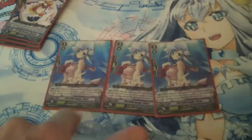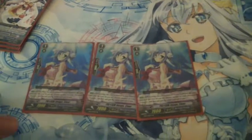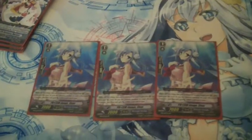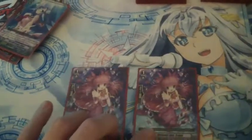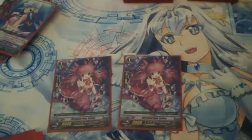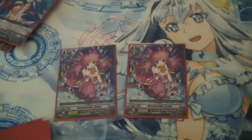Using three Prism Image Clear — this is one of the new ones. When you bounce this, you can soul blast one and pump another Bermuda on your field by 4000. The break ride will often be bouncing a bunch of cards, so you can pump the vanguard or whatever by 4k and then just play it down again. Two Sednas to round out the back row — it's not a Prism so I wanted to reduce the number in the deck, but early on she's a good attacker and later on a good booster.